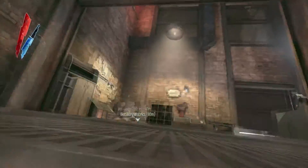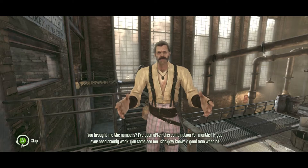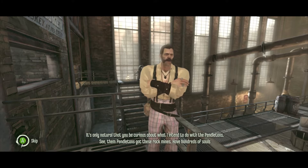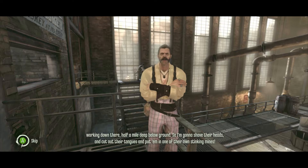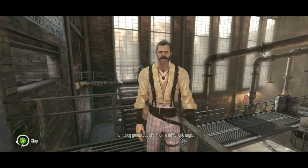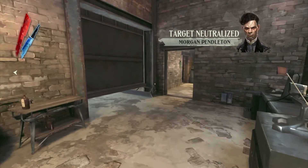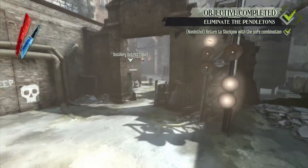Let's have a conversation with Slackjaw about this safe combination. Slackjaw, let's hear what you got to say. 'This is the combination to the Art Dealer safe.' 'You brought me the numbers — I've been after this combination for months. If you ever need steady work, you come see me. Slackjaw knows a good man when he sees one. Them Pendletons got these rock mines with hundreds of souls working half a mile deep below ground. So I'm going to shave their heads, cut out their tongues, and put them in one of their own stinking mines — then they're going to see life from a different angle.' Okay, that is really dark, Slackjaw. We neutralized both targets. Probably would have been more humane just to kill them.